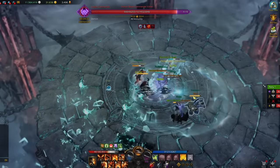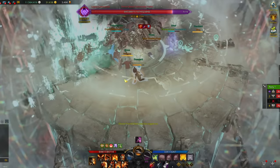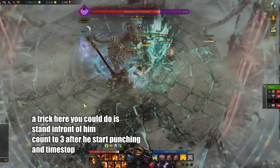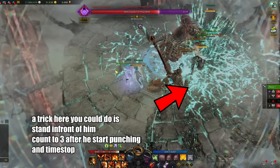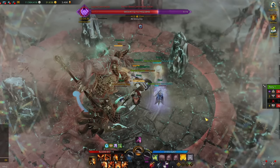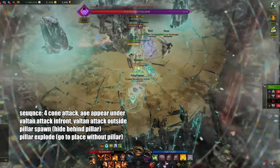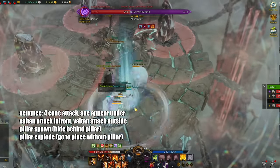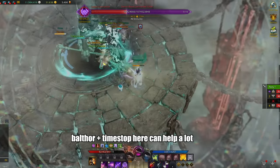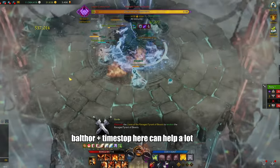Final mechanics happen at the 16 HP bar, where he will jump up to the sky and land in the middle. He will follow up with 4 cone attacks starting from the front, to the back, to the left, and to the right. A lot of AoE will start appearing from the ground, and you can walk clockwise to dodge these, or use time stop. He will then punch the area in front of him, followed by AoE on the remaining area, so you want to dodge out and then back in. The same pillars will spawn again with a yellow attack, so hide behind a pillar, and then head to the area where there isn't a pillar as they will explode. Balfour is generally preferred here as it greatly increases your survivability.